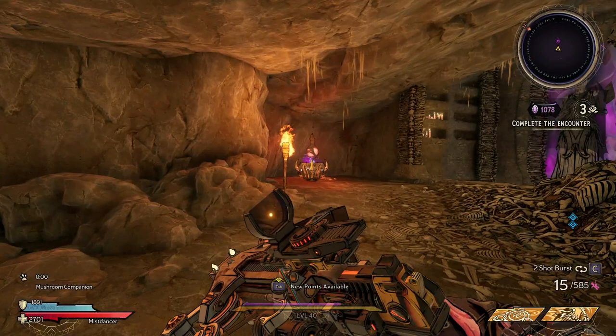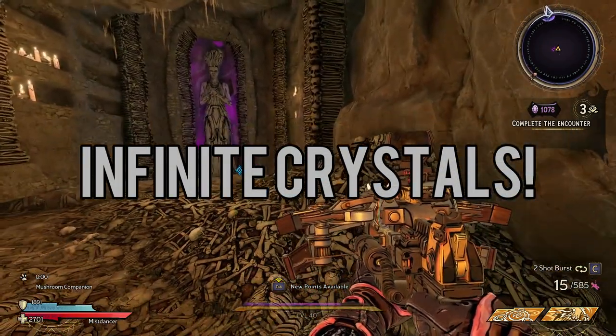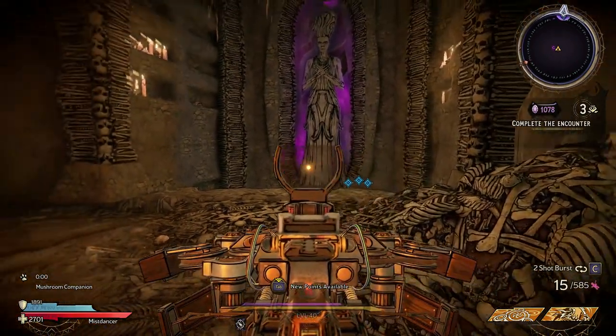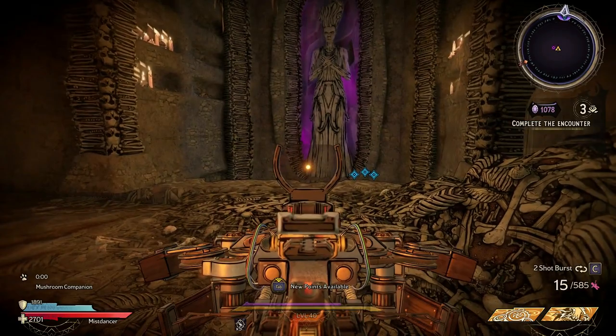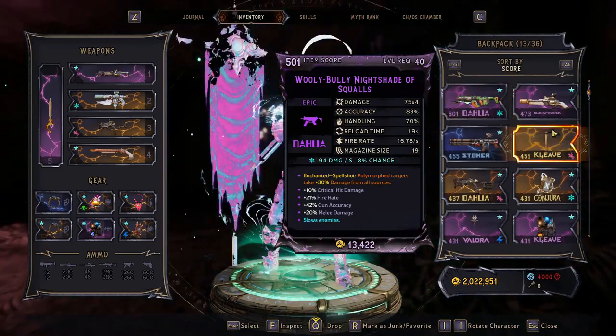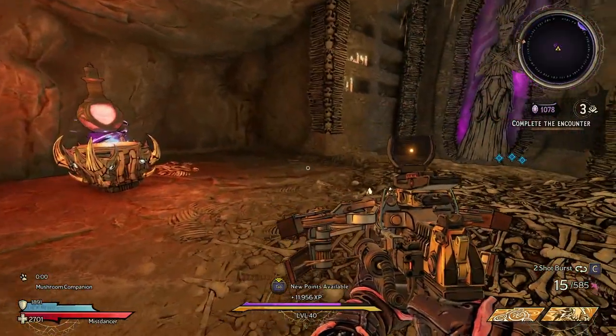Hello everybody, welcome to a different kind of tutorial. I will show you how to get infinite crystals. I'm in the chaos chamber and I have the mission to complete the encounter. I can either fight the raid boss, which I have unlocked, or go through the yellow thing to get my money. However, I'm here in Zom boss's arena.